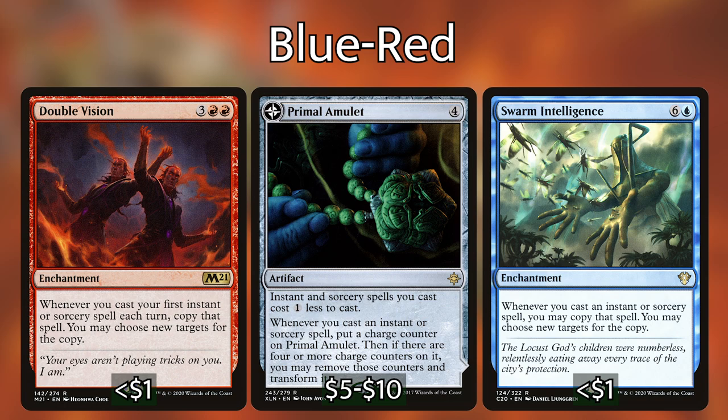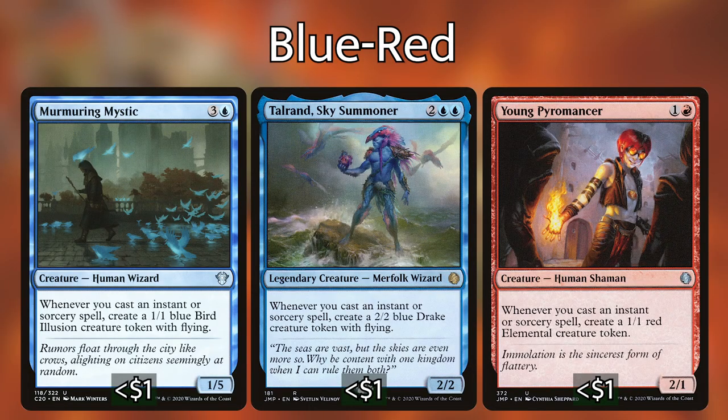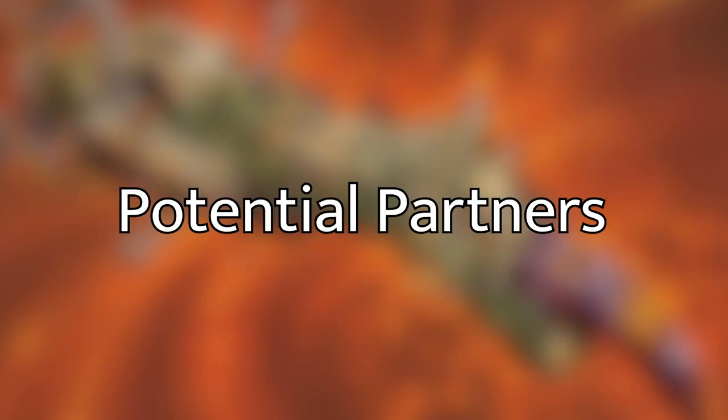Cards like Double Vision or Primal Amulet also support spell-slinging strategies in red-blue. In my personal opinion, I would recommend pairing Quark with a red-blue strategy centered around casting instants and sorceries and getting effects off them — using Quark as an effect to either double your spells or return them to cast again. Playing Murmuring Mystic, Talrand Sky Summoner, and Young Pyromancer ensures that even if you return your cantrips, removal, and draw spells to hand, you still get the cast trigger advantage off those enchantments and creatures.